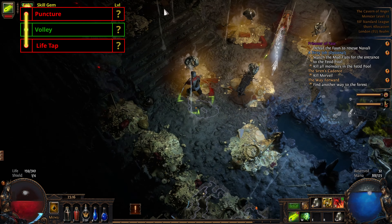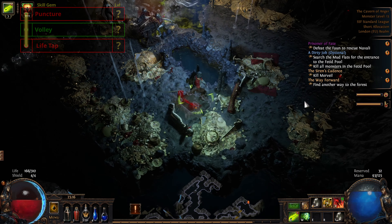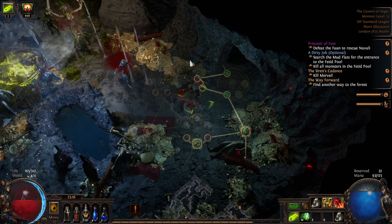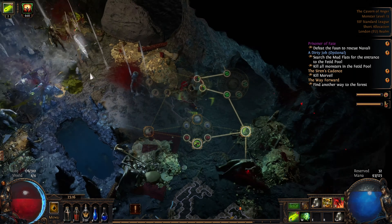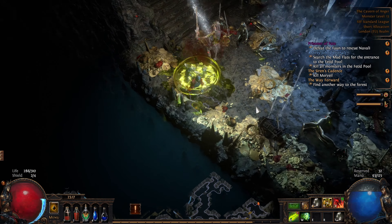In addition, we can also now buy Ballista Totem from Nessa for the same quest, which is Caged Brute. Note that you should now have Master of the Arena and Art of the Gladiator. At this point switch out Pierce for Life Tap, and if you can find a chest that's either Green Green Green or Green Green Red, then pick it up, because Art of the Gladiator allows us to use it without the movement penalty associated with armour.